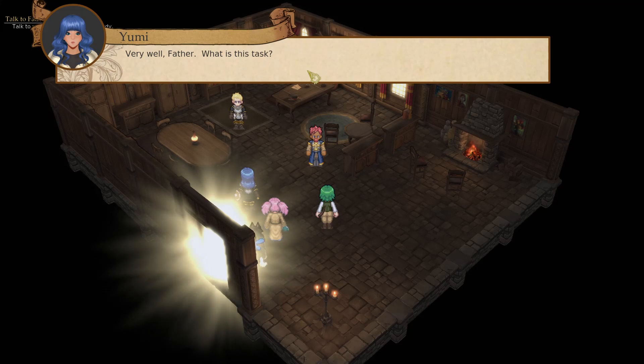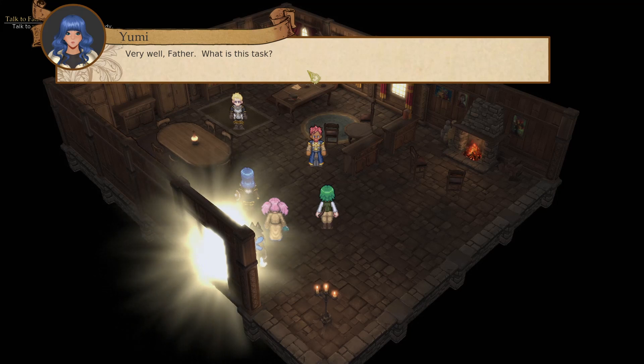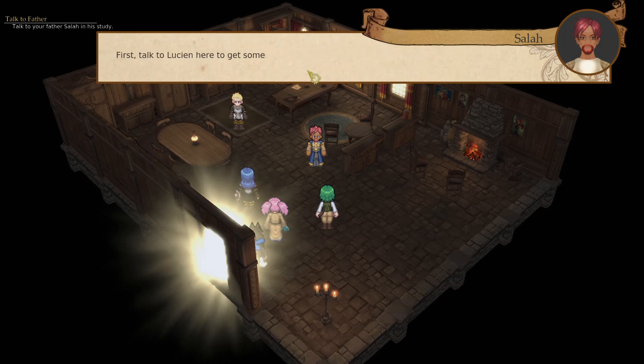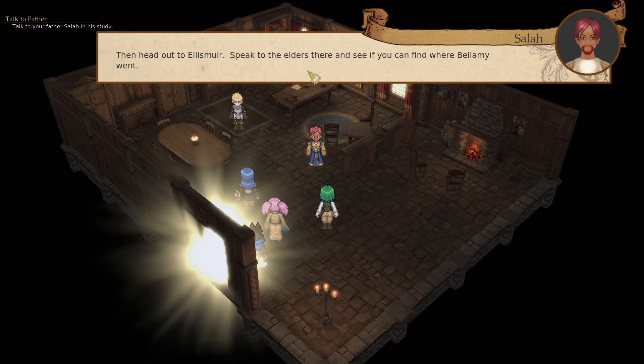It's like, 'I'll tell you about the gates, it's really important, but I'll tell you later' — and then they usually end up dying. Okay, we're going to Eldesmure. We're going to go speak to the elders and fight Bellamy.